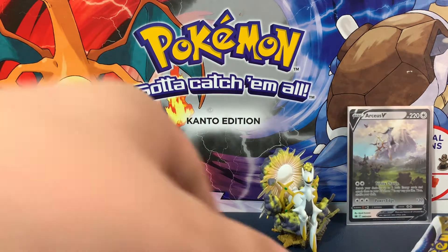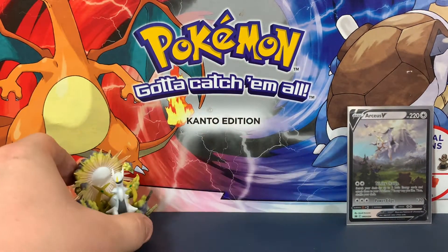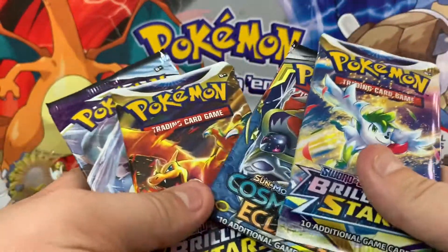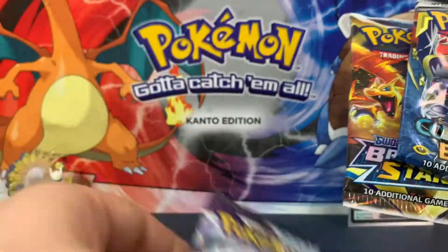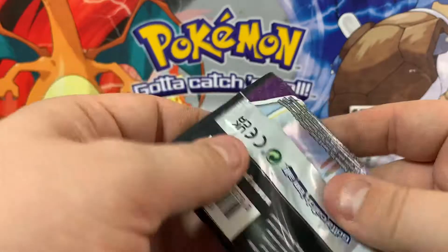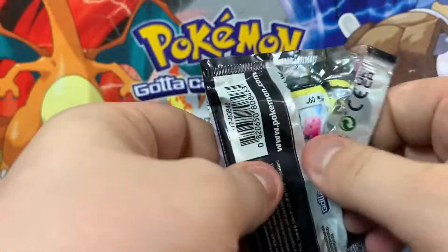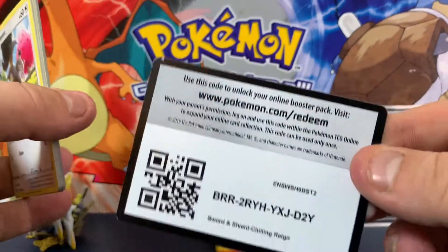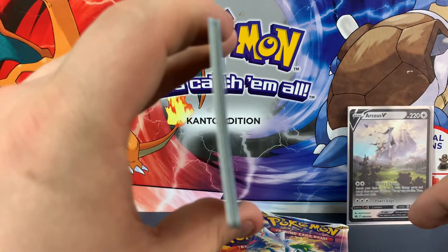Right anyway, let's move all this to the side and put him over there so we have a little bit of symmetry. And then we have three or four packs: one Chilling Reign, two Brilliant Stars, and one Cosmic Eclipse. So we're going to open these. Starting with Chilling Reign - if you can pull just one great card out of any of these packs. But if you do notice, that is very bent.